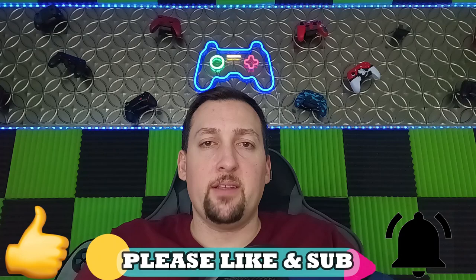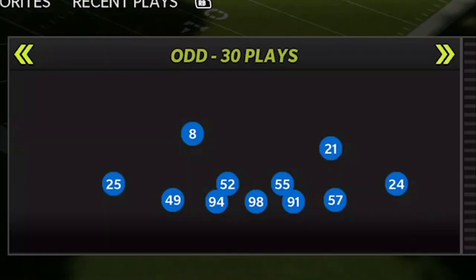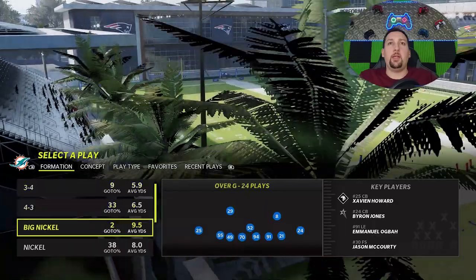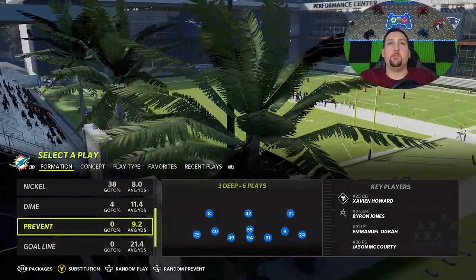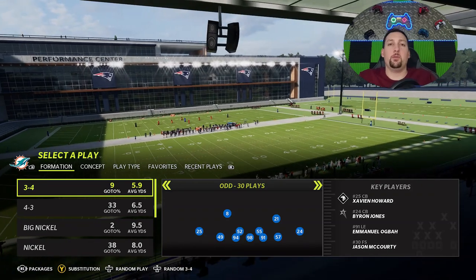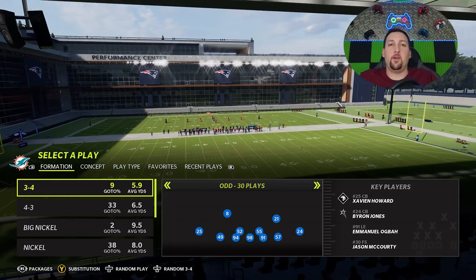If you guys want to see more defensive plays, hit the like button and let me know in the comment section. Other than that, let's get right into the formation. The formation itself is the 3-4 odd. I've put out plays from just about every formation in this book so far this year, so if you guys want to check them out, I'll have links in the description below.